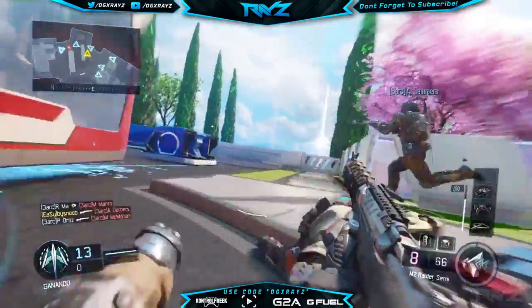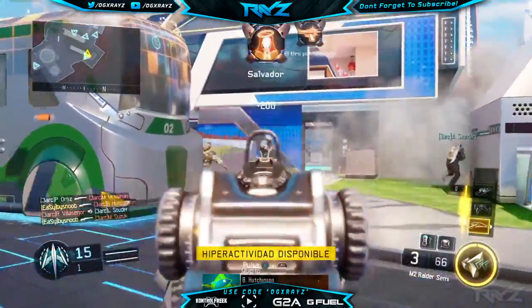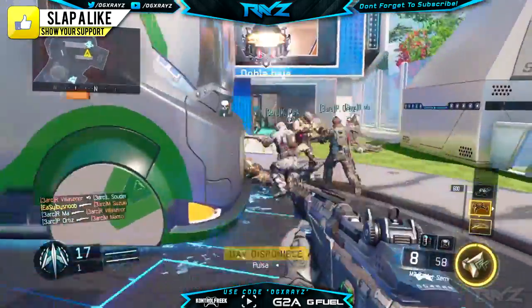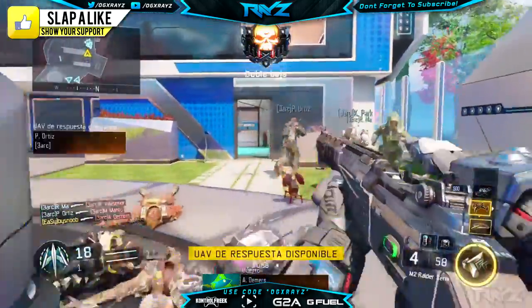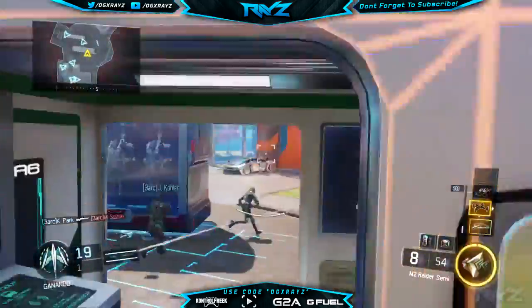Yo, what's up guys, this is X-Ray. Welcome back to another Call of Duty Black Ops 3 video. What I have for you guys today is gameplay for the M2 Raider, which is basically the M14 from previous Call of Duties. It's a weapon you can get from supply drops right now, so if you're grinding through the game getting crypto keys, or if you want to spend some cash on COD Points, you can do that at the moment.